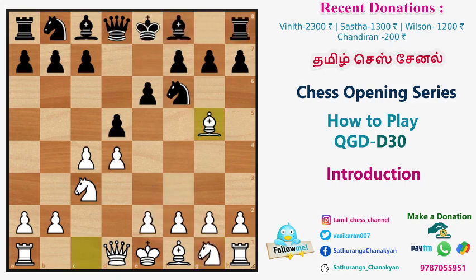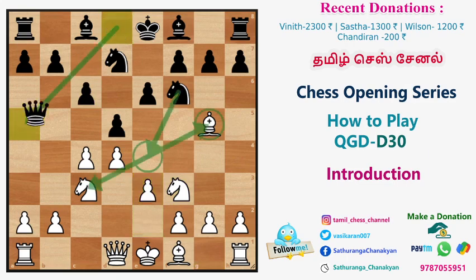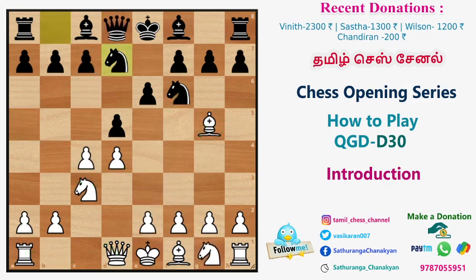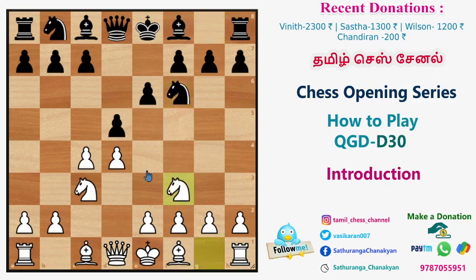Bg5 also has Nbd7 — this is the Cambridge Springs variation. Nf3, c6, e3, and Qa5. Qa5 is the key idea — the queen is unprotected, meaning the knight can move. The queen is unprotected. Qc2, Rc1 is available. This is Nbd7, Cambridge Springs variation. This is the classical variation.